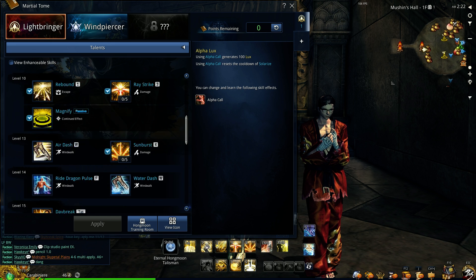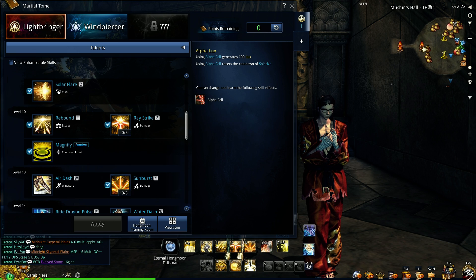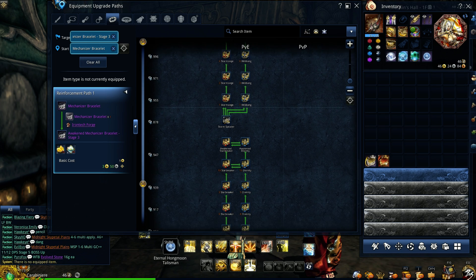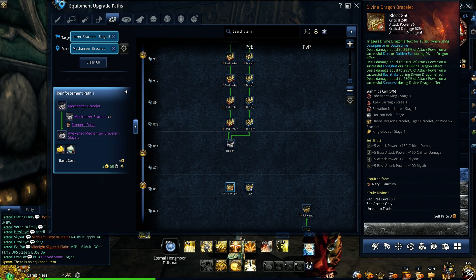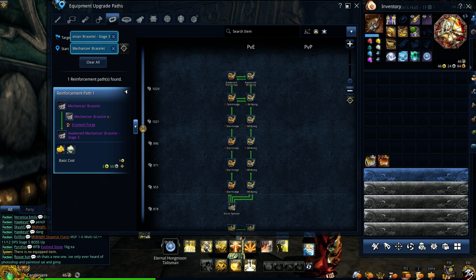As for the non-enhanceable skills, none of them need to be disabled for optimum rotation. Now for your bracelet, start off with Divine Dragon, then Starbreaker, and then Storm Siege.